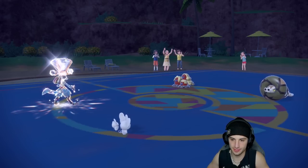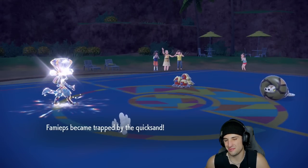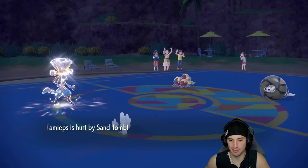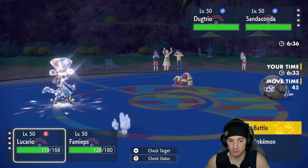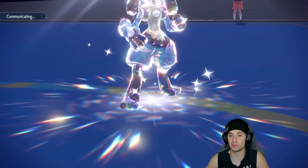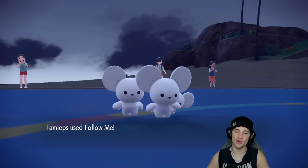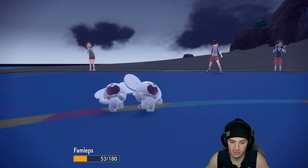Drain Punch gets blocked, Dugtrio is looking fabulous, and Sandaconda uses Sand Tomb on Maushold — I don't mind. We'll get Leftovers going and Sand Tomb's got its damage ticking. Both Pokemon are annoying with residual damage — Sand Tomb doing about 12-21 damage. Still going to Drain Punch and Follow Me. I think it's time to protect Lucario — if I'm hitting Drain Punches I'm getting KOs and getting HP back simultaneously.